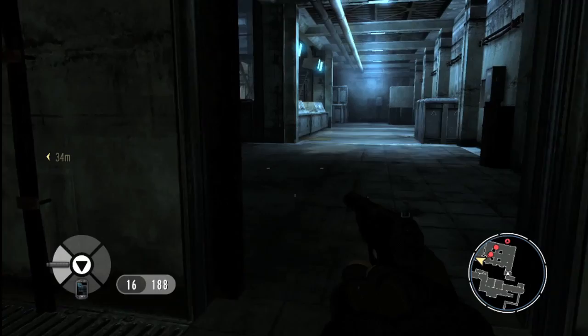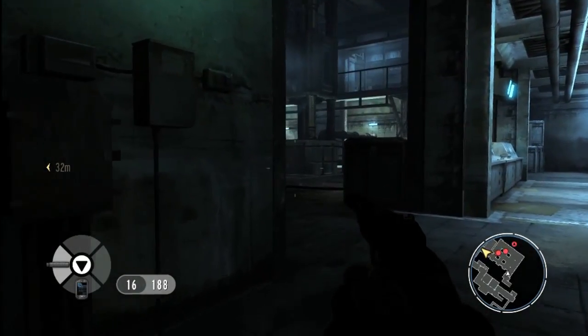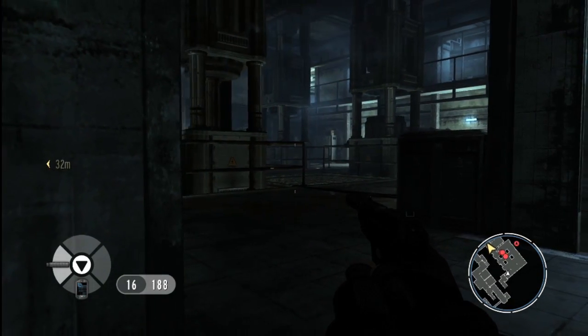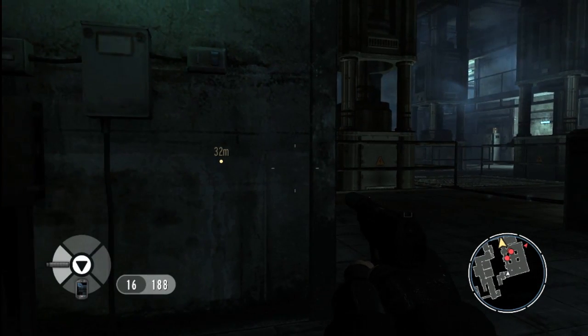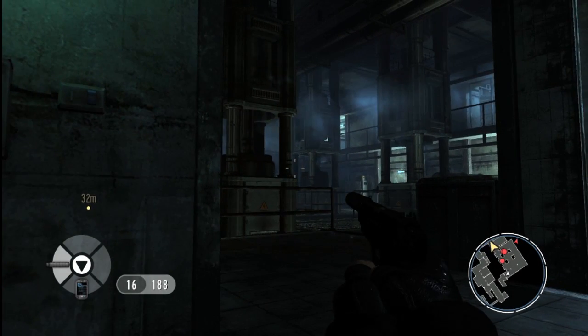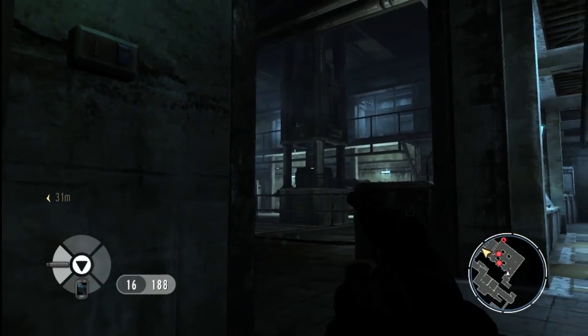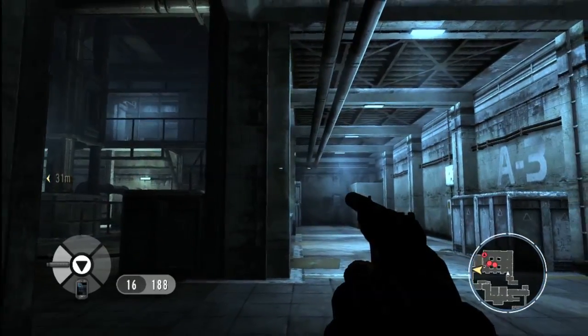We're going to sneak into the next room now. We're going to survey the situation. You can see a guard patrolling, and also hear a couple of guys talking. Chances are, if we go into this room, we're going to get into a big firefight. So we're going to backtrack and see if we can find an alternate route in that provides us with more options.